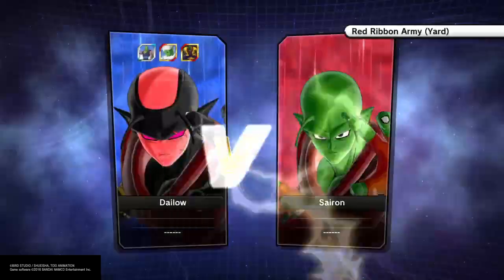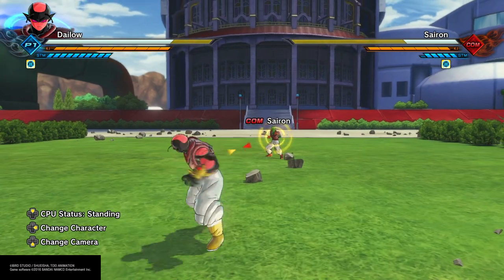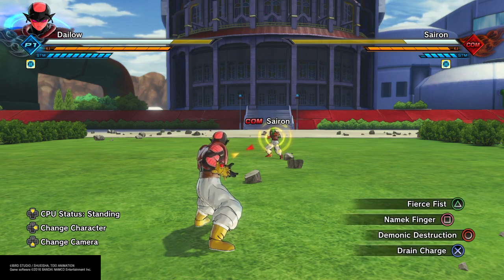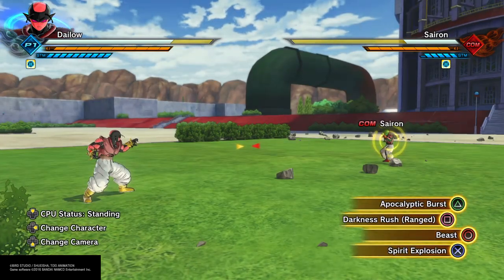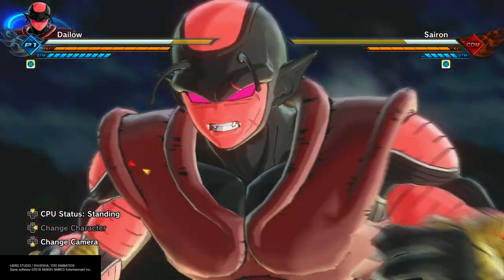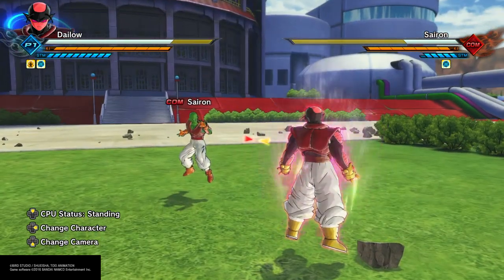Apocalyptic Burst is one of those moves that allows you to cancel out of a super attack into an ultimate. Comet Strike and Justice Blade are two moves you can cancel into Apocalyptic Burst from and it'll combo. When you do it from Justice Blade, you have to cancel as soon as possible — and you have to charge up Apocalyptic Burst, just a quick charge, not super long. You can also combo into it from the Beast combo, but it can only work on a stamina break.